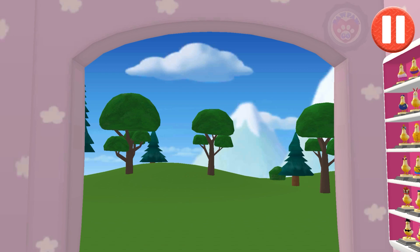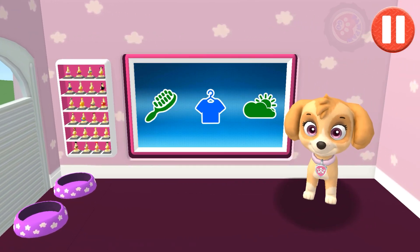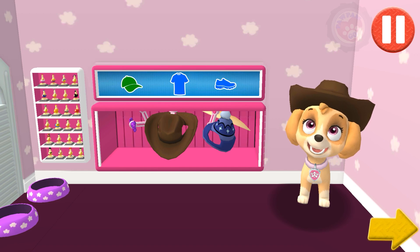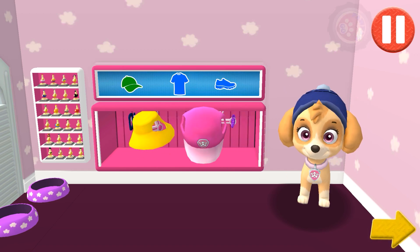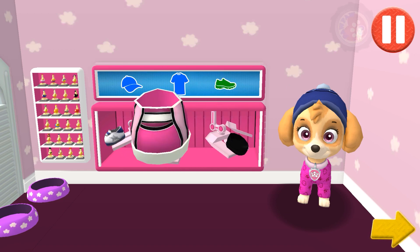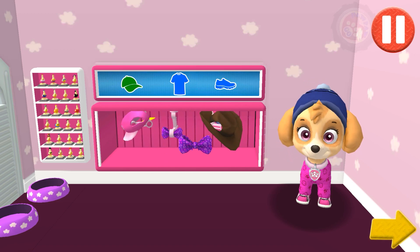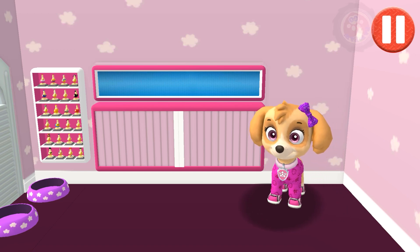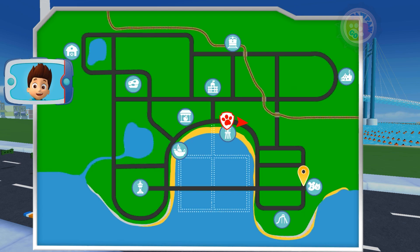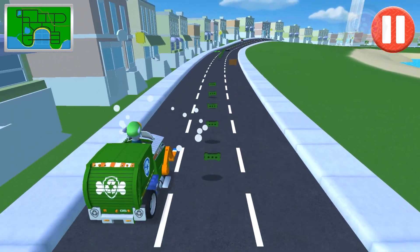I think it's gonna be warm and sunny today! This pup needs to get dressed for the day. Tap the arrow to go to the next activity. I can't wait to play with his new high-tech flying disc. But it was accidentally delivered to Katie's pet parlor instead of the lookout tower. I need you to drive to Katie's, pick up the disc, and take it to RoboDog at the pup park. This pup is ready for a high-tech mission!